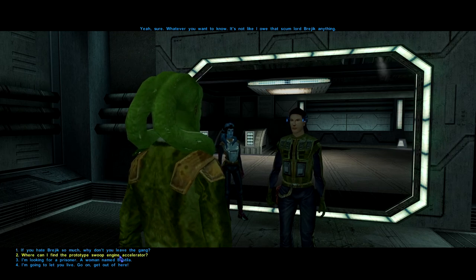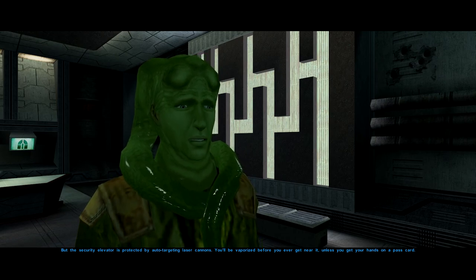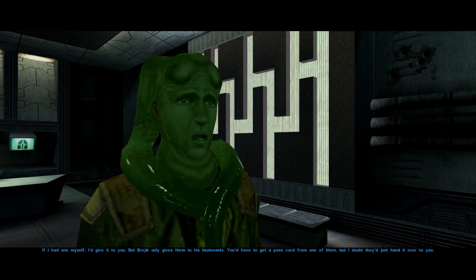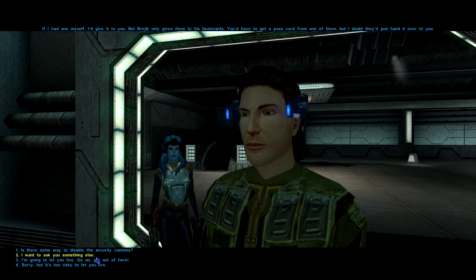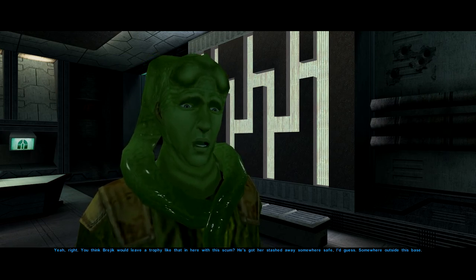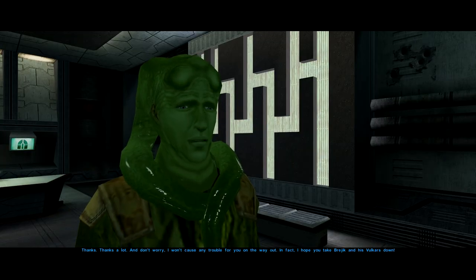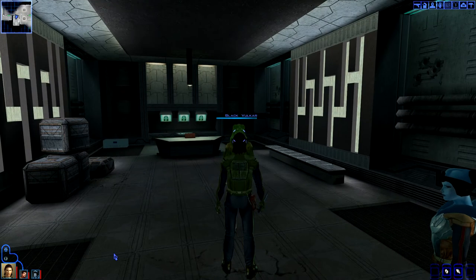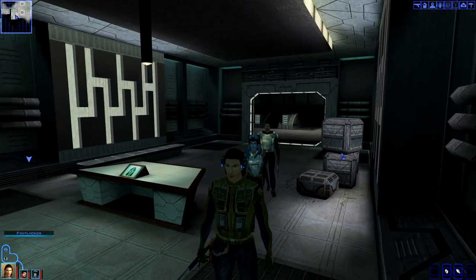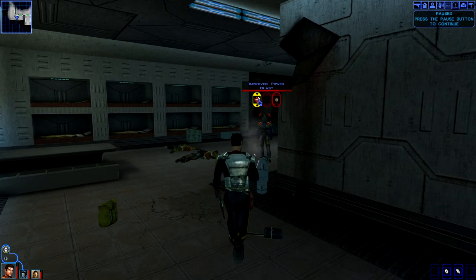'We're gonna find the prototype swoop engine accelerator.' 'It's in the basement garage — the only way down is the secure elevator over in the back of the base.' We're going to get a pass card. I couldn't just use the pass card to get around it — damn. 'Where's Bastila?' 'Someone's safe outside the base.' Okay, I'm gonna let you live — go on, get out of here. He basically wants to take Brejik down, which is very nice of him. Oh it's bugged — lovely.